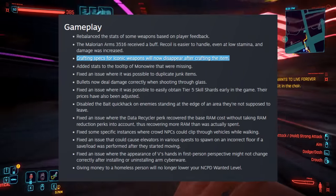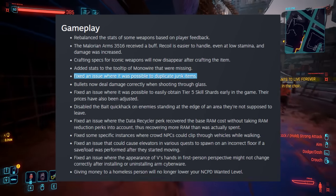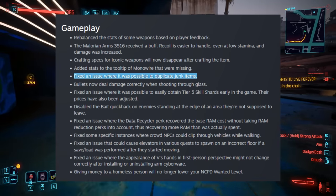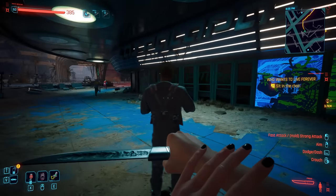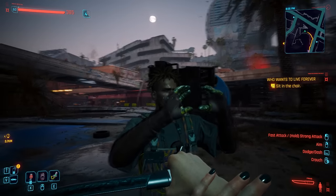Crafting specs for iconic weapons will now disappear after crafting the item. This means we cannot craft the same iconic weapon over and over again, potentially using two SMGs or two swords or whatever the case may be. And so with that adjustment, it just seems weird because it feels like we're kind of in a multiplayer game — why are you just removing these?